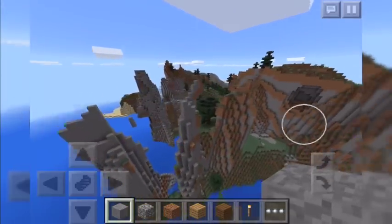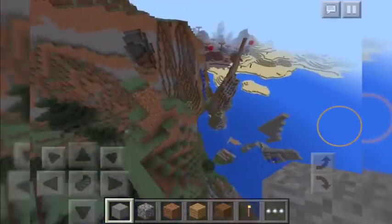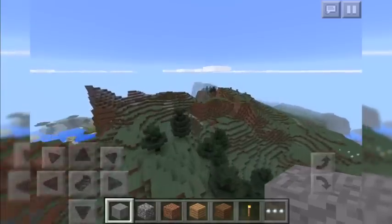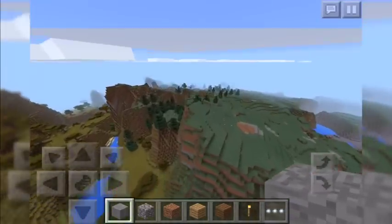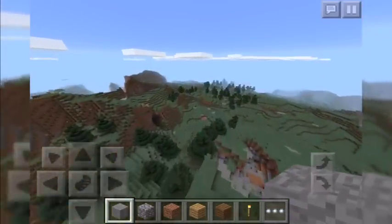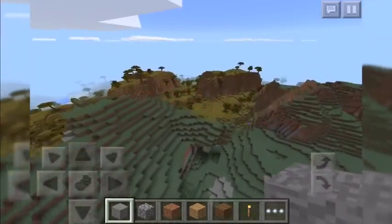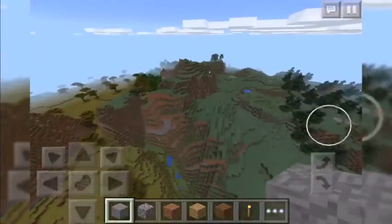We also have these cool rock statue thingies that come out in the water, as well as some floating island-type things and a waterfall. That really is all there is to this seed. We've also got a savannah biome, and it has epic loot at spawn. If you're a fan of mooshroom biomes as well as villages, epic loot, and all these other biomes — I think there's like seven biomes at spawn — this is definitely the seed for you.